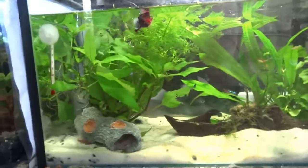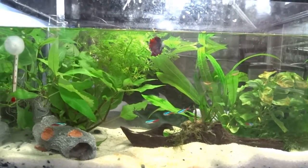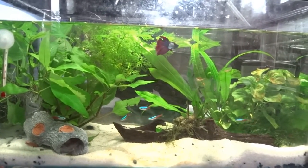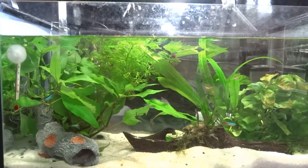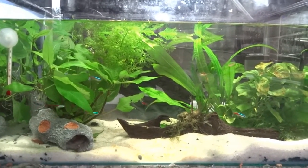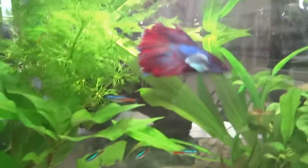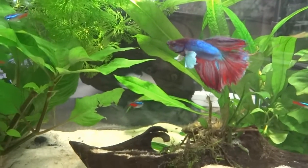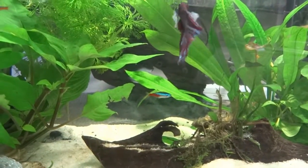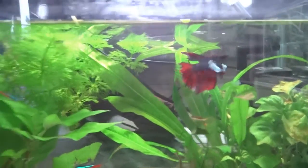Let's talk about Yuko's tank first. The Tetras are actually settling really well — they school sometimes and they look absolutely gorgeous. They actually fight a lot; I didn't expect them to be so aggressive. This is Yuko — he's doing really well. You can see his tail is actually growing back, which I'm so happy about. Yuko's doing amazing and he's getting along so well with the Tetras. The Tetras fight amongst themselves way more than Yuko bothers them.